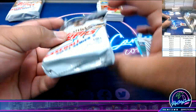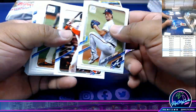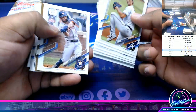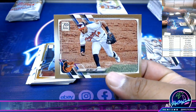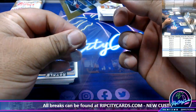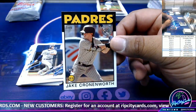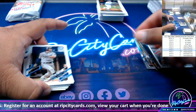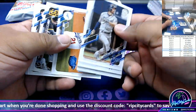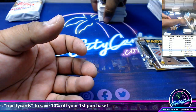Next up, pack seven. Let's see what's in this: Blue Jays Rookie, nice Chrono, Padres Rookie insert. No hits in that pack.